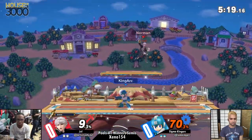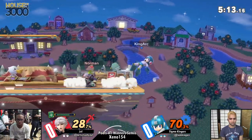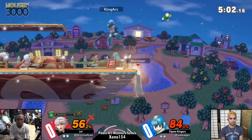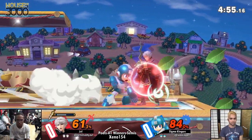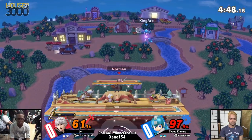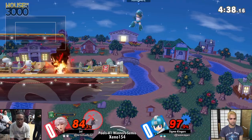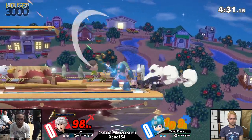Arc fire, arc fire. Brilliant option by King arc to bring out the down B there, because it kind of stuffed out any option that Robin had right there. Nice awareness, good combo. We're going for down air. Get respected. Nice up air. Doing a good job of limiting Robin's options.